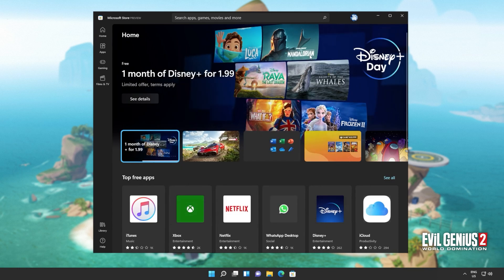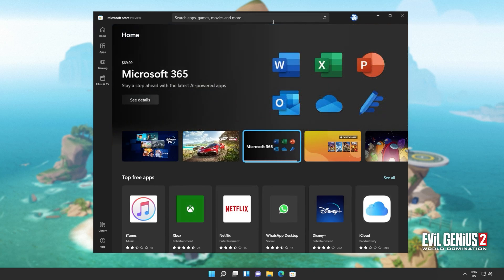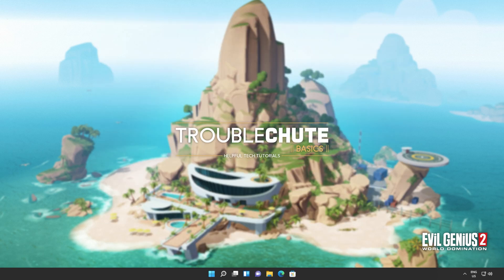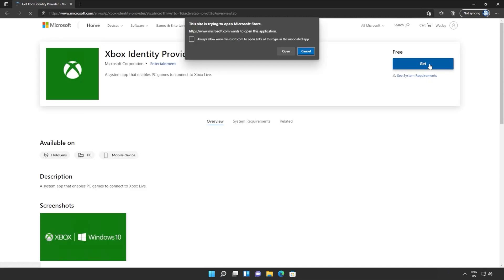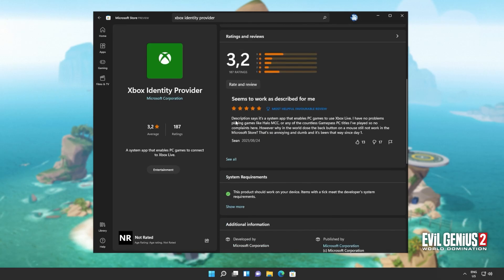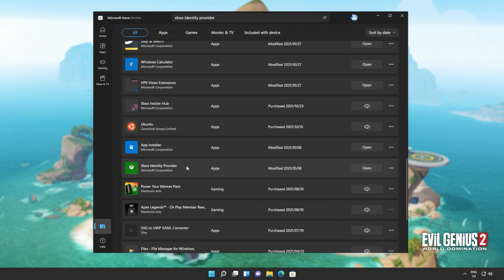From here, we'll also make sure that we have the Xbox Identity Provider installed, so that things should work properly and we'll be able to sign in. This is usually an issue that prevents you from signing into Microsoft Store apps and games, though it could also be a solution to them not starting or installing. Search for Xbox Identity at the top of the Microsoft Store — but if you don't see it, there's a link in the description below to download it. If you're on Windows 11 and there's no install button, it should already be installed — head across to Library, then All, and look for Xbox Identity Provider there.